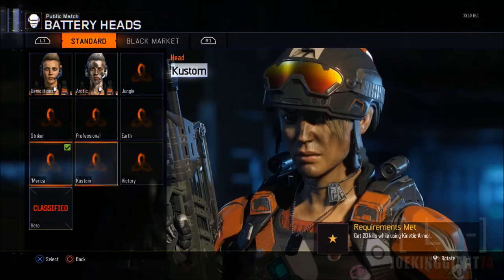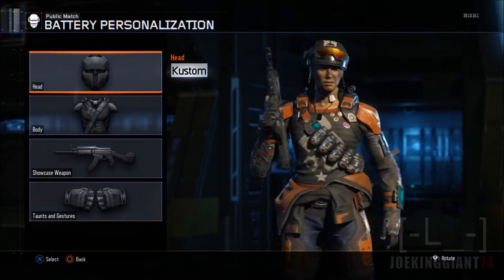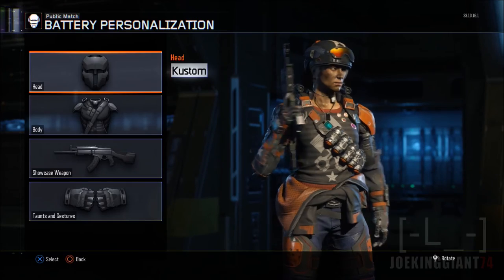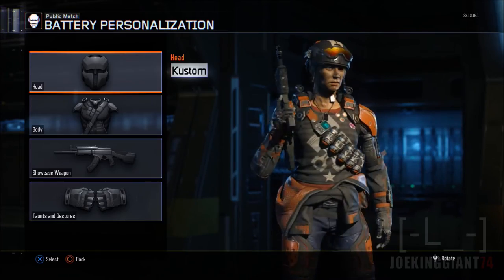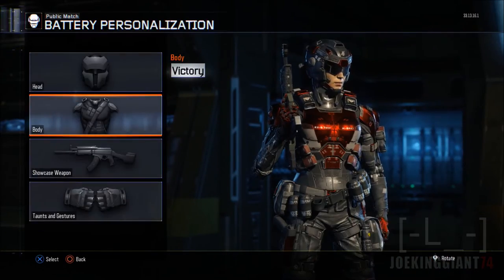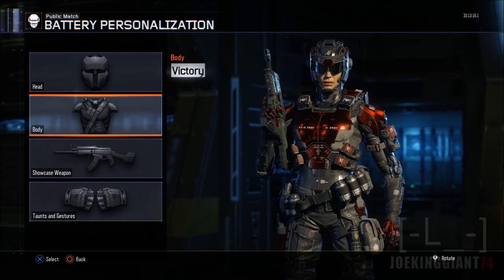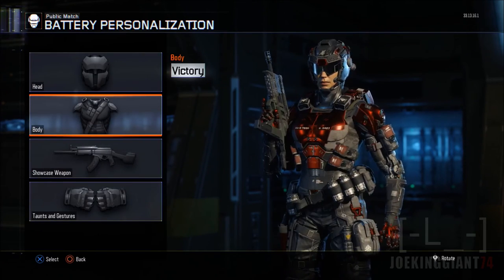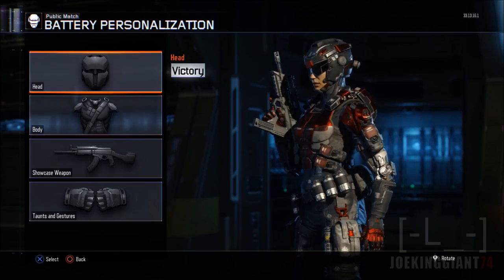Next is Custom. The thing I don't like about the helmet is that she doesn't have long hair from the back — she has one bang hanging out of her face in front but from the back she kind of looks ambiguous. That's why I rarely choose that head. The last one is called Victory — it's actually super easy to unlock, you just need to get rapid kills with the War Machine. That red look makes her look pretty superior.